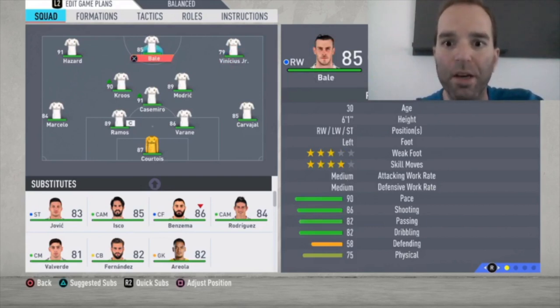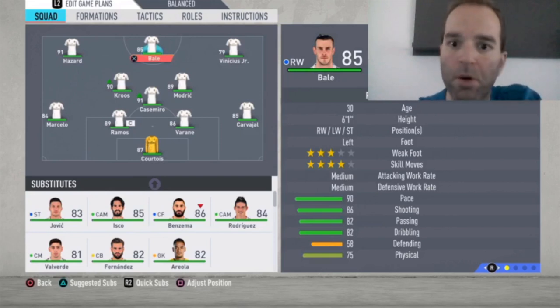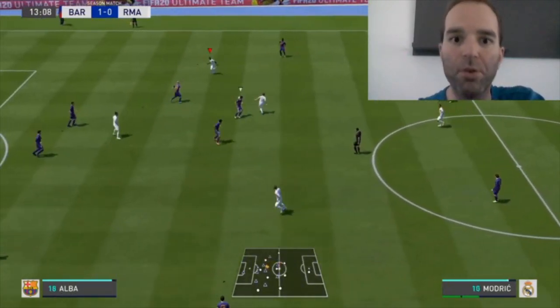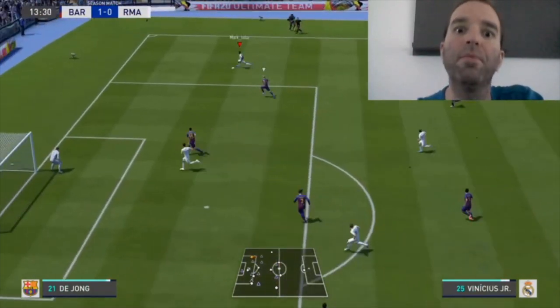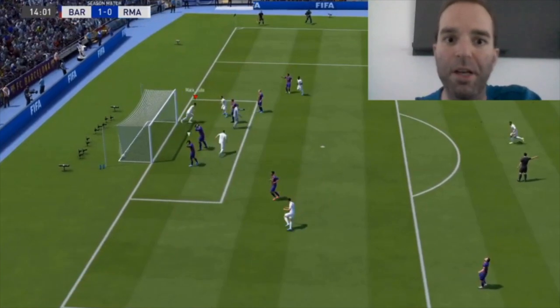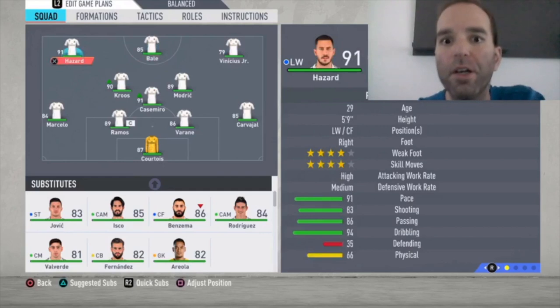For striker, Bale is my pick — three-star weak foot, four-star skill moves, 85-rated. Benzema is 86 but Bale feels much better: 90 pace, 86 shooting, good passing, good dribbling. Here you can see Modric and Vinicius Jr setting up an attack, Vinicius Jr going into the box with a trick and passing to Bale on the right side, who scores.